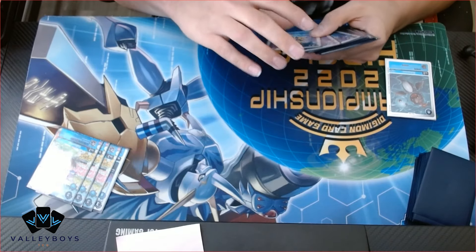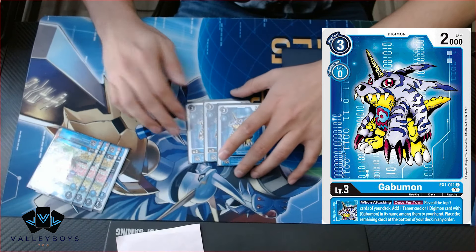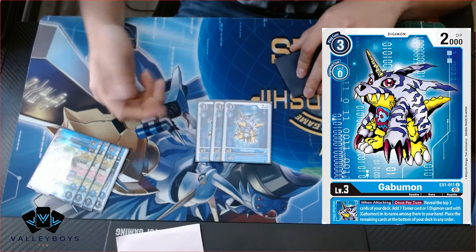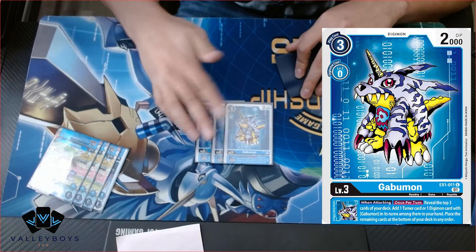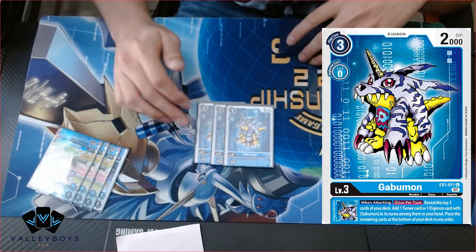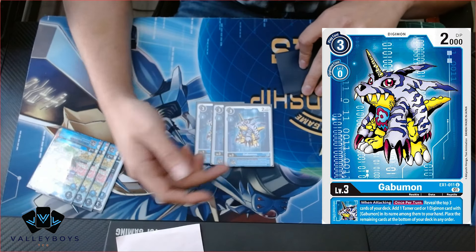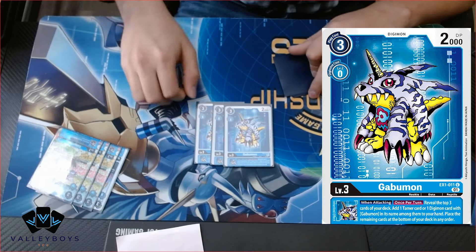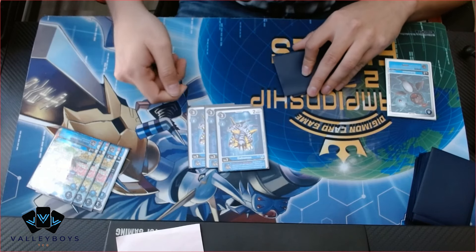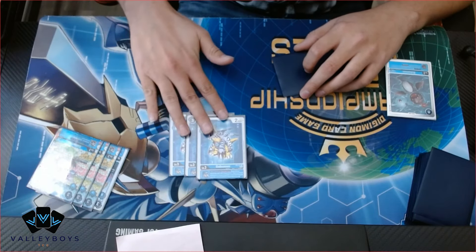Next we have the EX1 Gabumon — we run three of him. We run him for his inheritable, which you can combo off with the Lanamon hybrid by tucking him under her to get the effect. He's your searcher — he can add a tamer or Gabumon, so you can add Gabubon off him as well. Since we're playing Ukumon, you can also add Louis because the tamer part is not color-based, so you can add the white tamer too. He's really, really good.